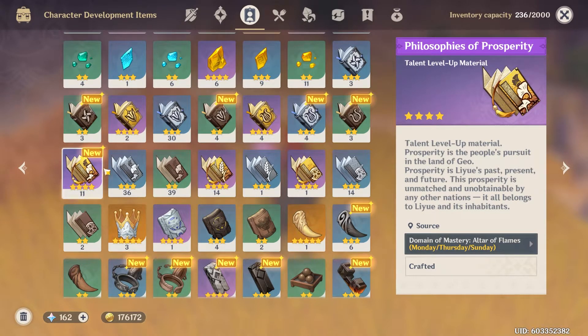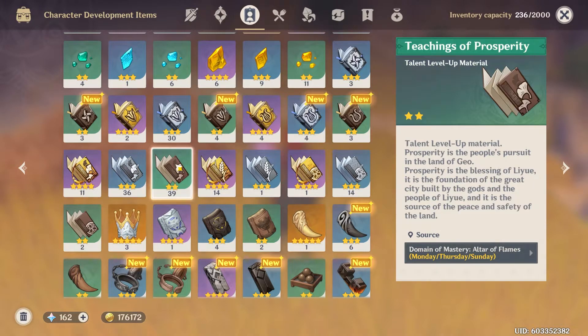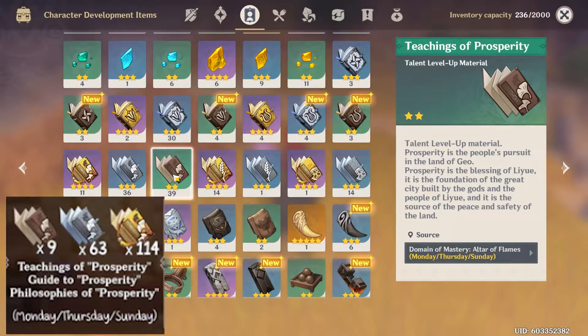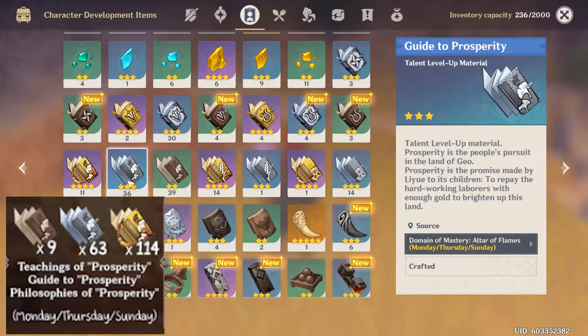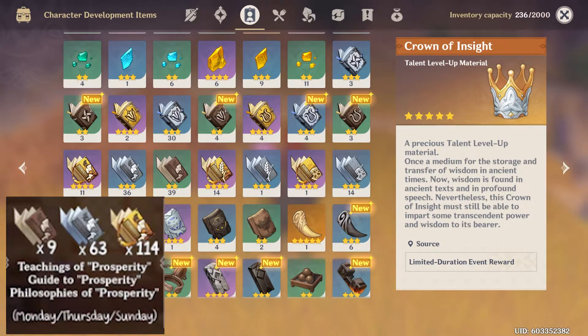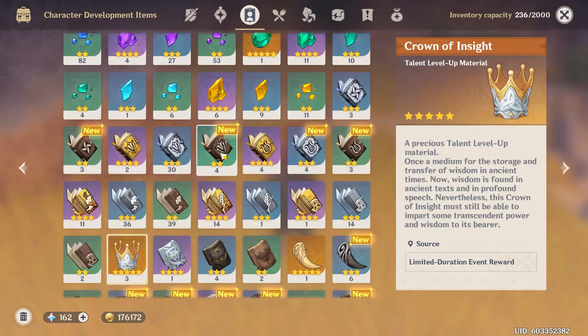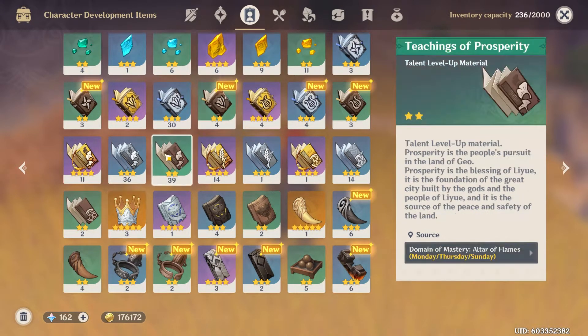After that I'll probably farm artifacts, talent books, and all that. Speaking of talents, you're gonna need the Teachings of Prosperity. I have about 11 of the gold books, 36 silver, and 39 two-star books. You need 9 two-star books to get all three talents to level 2, then about 63 three-star books and 114 four-star books to get all talents to level 10. Farm them on Mondays, Thursdays, and Sundays.